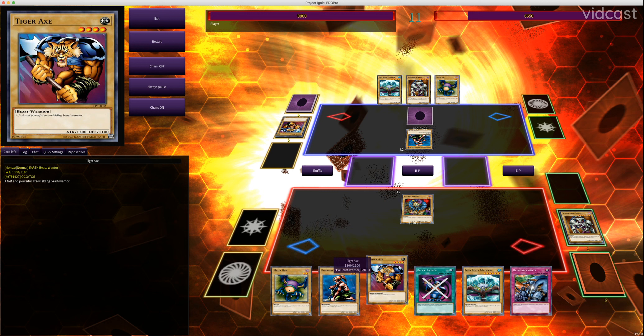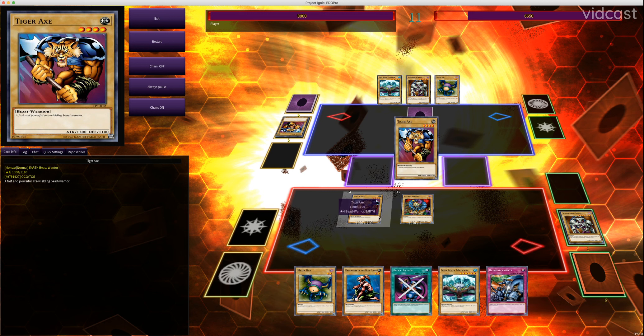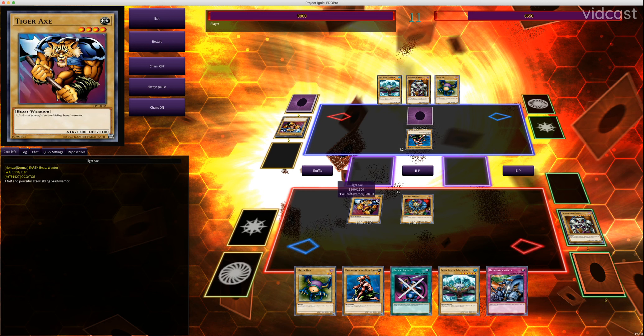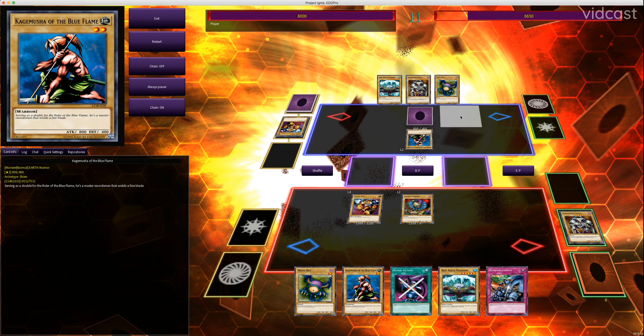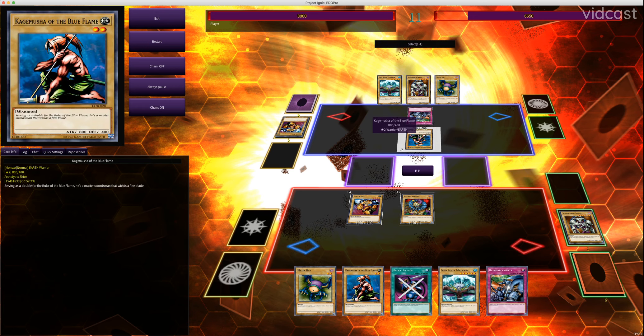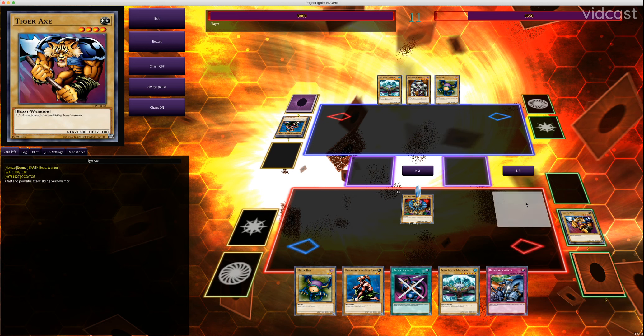Let's say I summon Tiger Axe. Tiger Axe has 500 more attack than Kagemusha, so if I attack into it, it should be destroyed and my opponent should take 500 damage. So we'll enter battle phase — Tiger Axe attacking. However, my opponent has Reinforcements. This is a trap card that gives his monster 500 attack until the end of this turn. Because it's a trap and it's a battle trap, it can be used during the battle phase. So he uses this, gives his Kagemusha an extra 500, and now they have the same attack — so they both were destroyed.